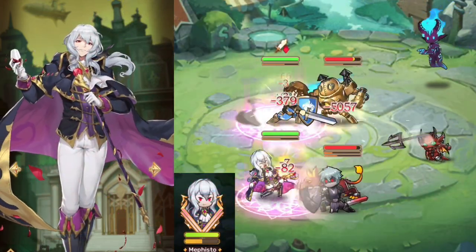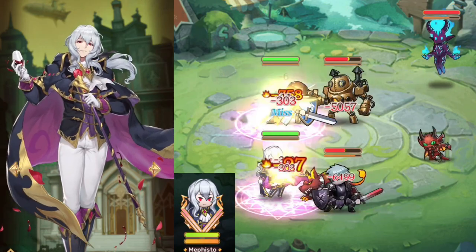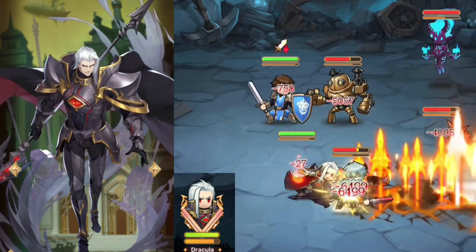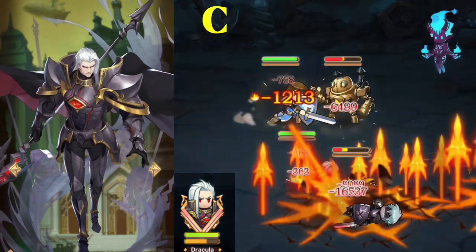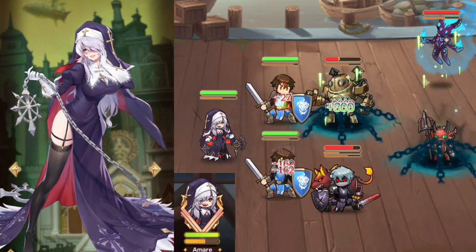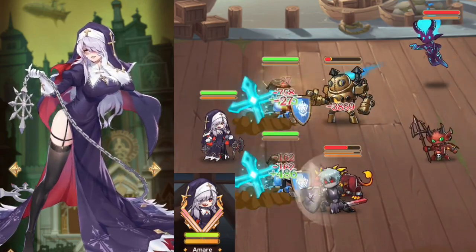Mephisto is like a bank for your healing. He drains your teammates' health but returns it to them later whenever they need it. D-tier. Dracula gives himself minor heals when crowd-controlled. His ult increases his defenses and gives him counter-attack for a few seconds. C-tier. Amari is another hero that limits their own capabilities — in early battle her healing is better, and later on she does some damage. C-tier.